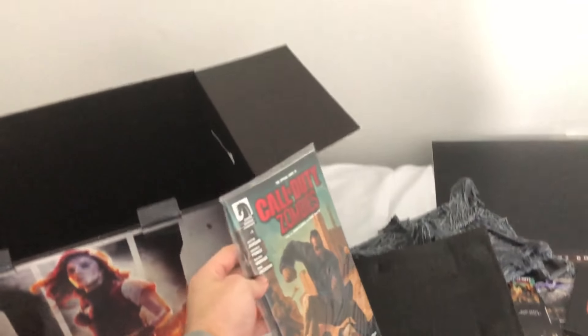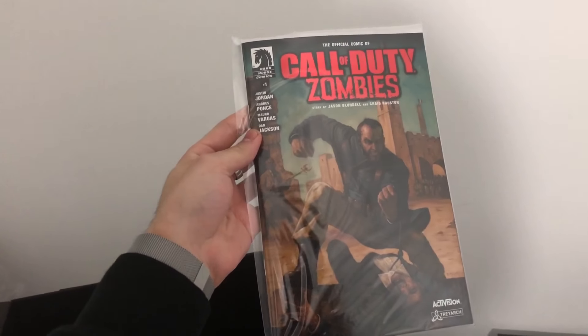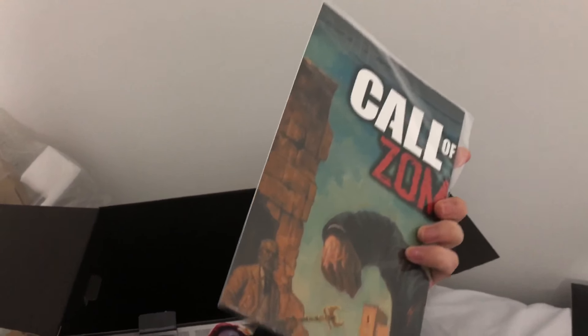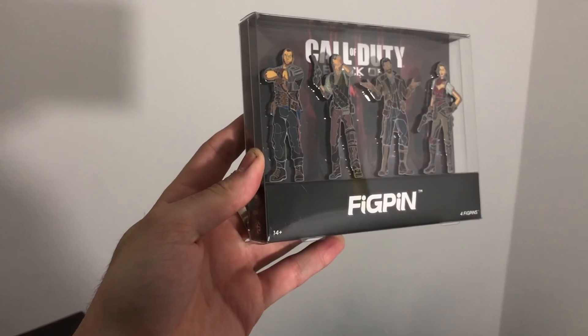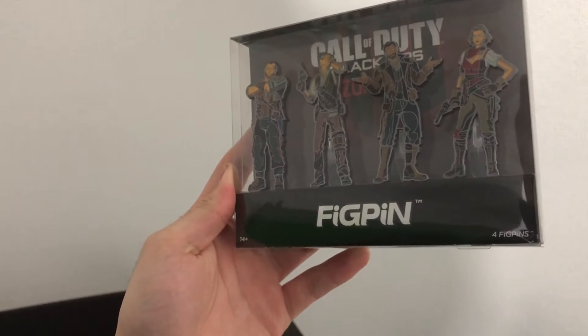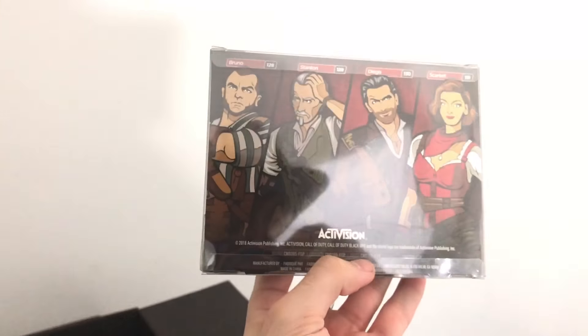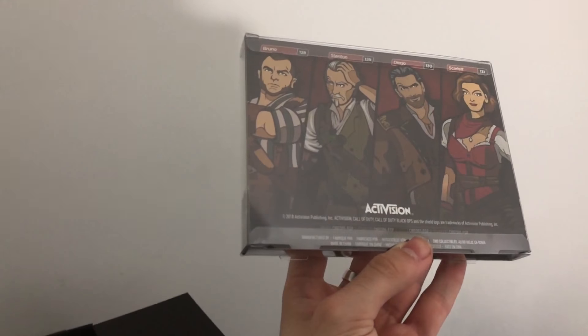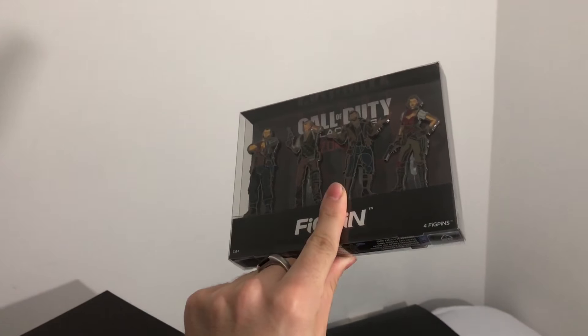We also have the first issue of the Dark Horse comic for Call of Duty Zombies — the beginning of the Chaos comic books. We had a couple of issues last year for the Aether, and hopefully they do more of those in the future. We also have the Fig Pins for our new Chaos characters — pretty cool to have. Not too useful, but it's a nice plus when you open up this Mystery Box Edition. There is some pretty valuable content in here; I can't say everything is extremely valuable and worth your $200, but there are cool things to have if you're a hardcore Zombies fan.